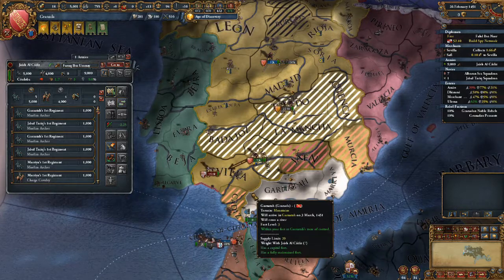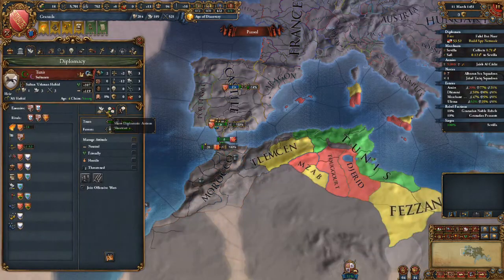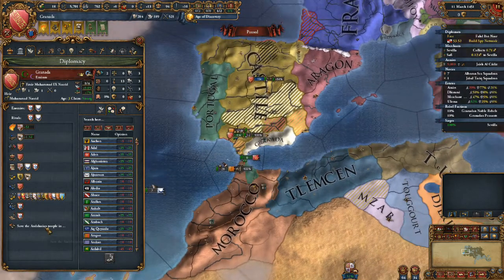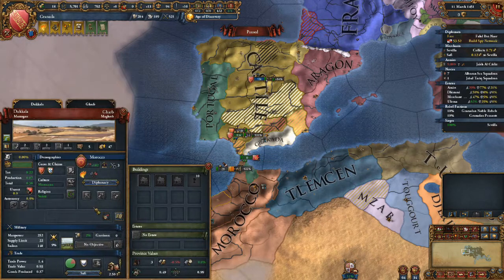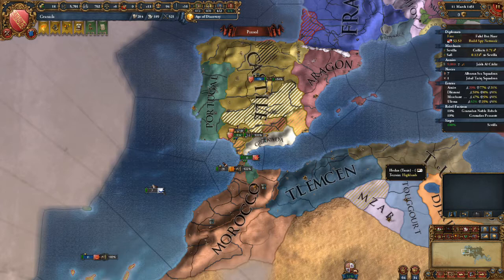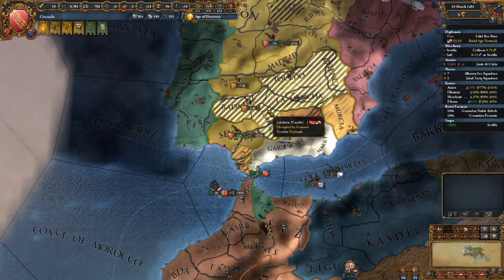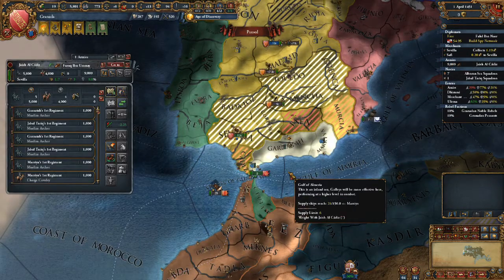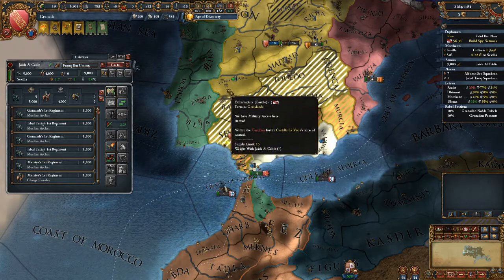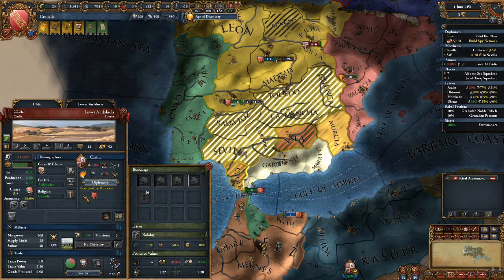Seeing how the situation develops, I could say I don't really care about the Moroccans and that I become best buddies with the Tunisians instead - that is an option, and quite frankly I think we could get it done. Just screw the Moroccans over. In that regard, Cadiz and Murcia should actually be taken by us as they are worth every penny.